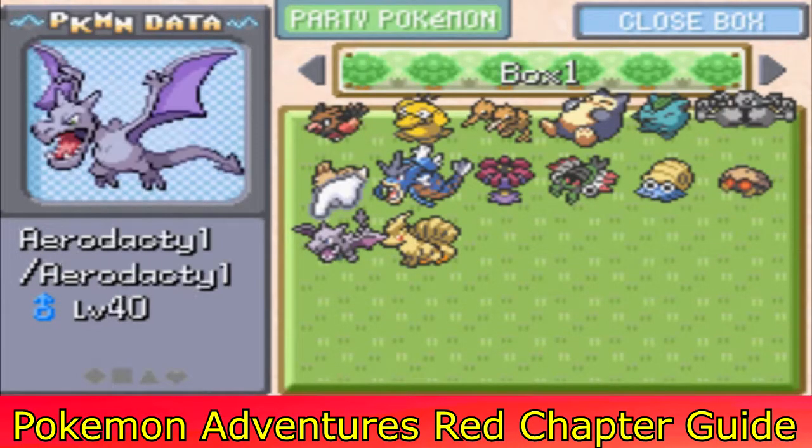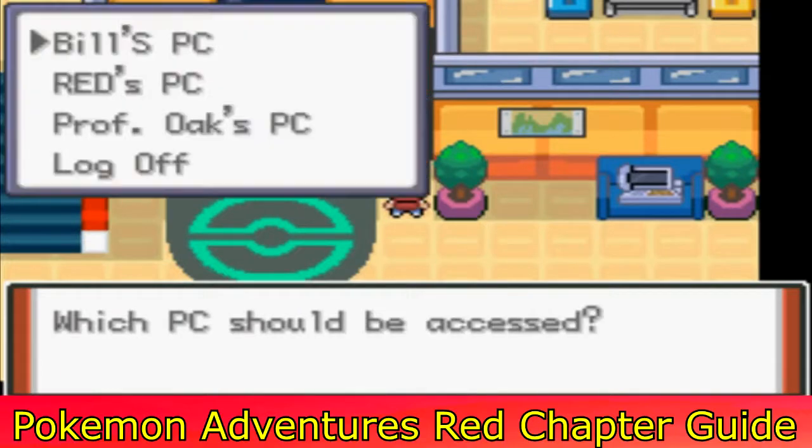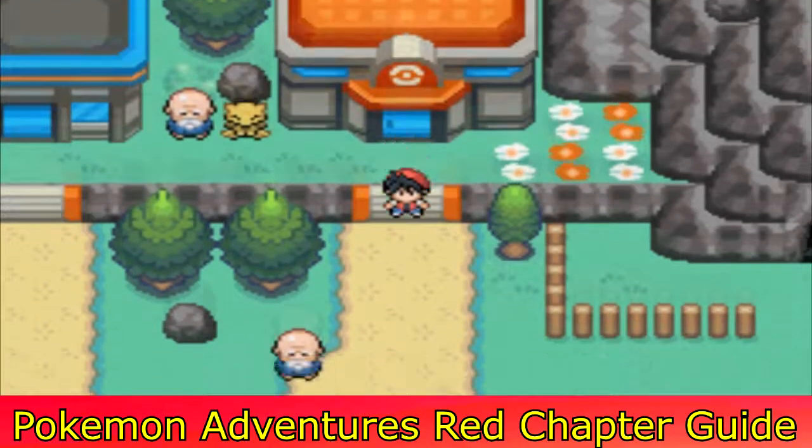There is one specific thing you need to continue this cutscene, which is an Aerodactyl. The reason for that is Blaine gives you access to his lab and says you need a strong flying type to combat Moltres before the cutscene ends.